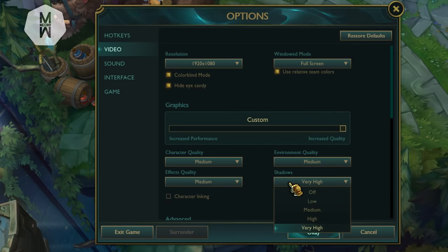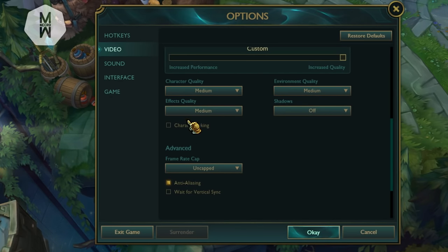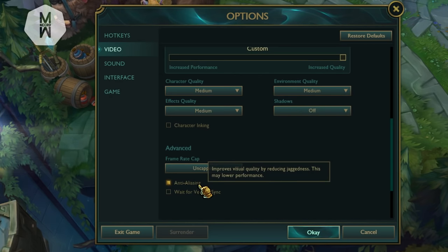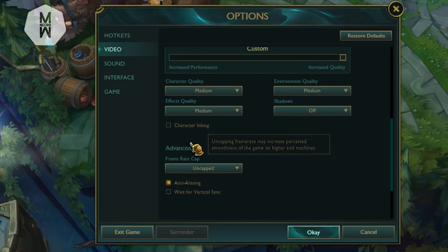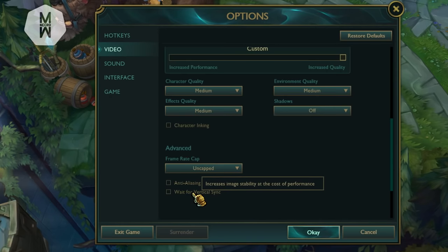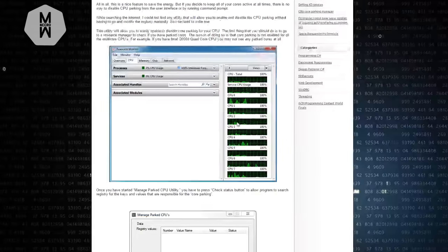For Shadows, turn it off — this gives you the most FPS in-game. You don't really need shadows; it's just a visual thing. Character Inking is a preference; I have it unchecked because I don't like the black outline around my champion since I have anti-aliasing on. Under Advanced, the frame rate cap should be uncapped for maximum FPS. Anti-aliasing and Wait for Vertical Sync should both be disabled.